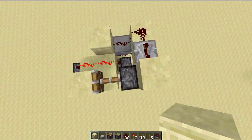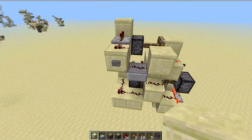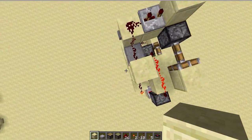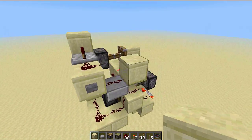Hey guys! I made another instant T flip-flop, and this is actually 15 blocks smaller than my last one. My last one was 105 blocks, and this one is 90 blocks, so it's compacted down by quite a bit.